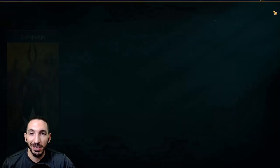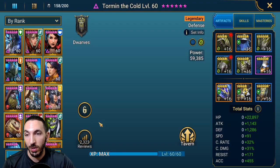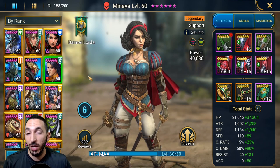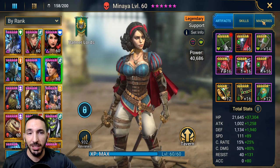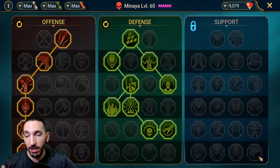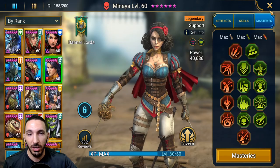That was just a visual bug with Skullcrown, but as you can see Minaya is very strong support and definitely worth it for the Clan Boss as well. If you have her and don't have any other support champion, go ahead and take her to level 60. Her skills don't need to be maxed out so you can save your legendary books. Masteries are good but not game-breaking. She'll also be very useful in the Banner Lords faction war. Thanks for watching — subscribe if you haven't already, and I'll see you in the next one!